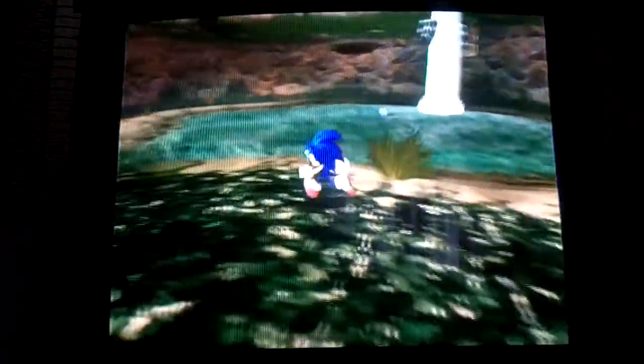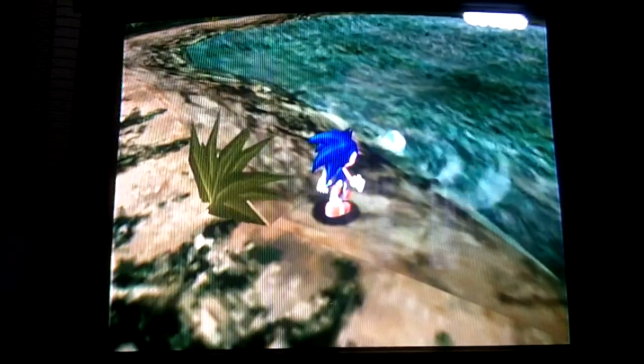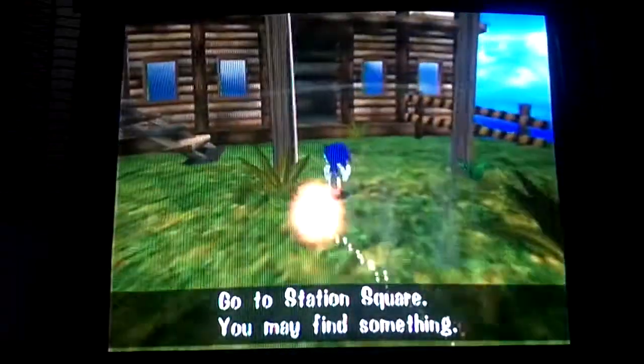Each of the Adventure Fields also has something pretty clever. See over there? That is actually an egg — a silver egg for the Chao Garden. You wait for it to float over to you, grab it, take it to the Chao Garden, and you can hatch it into a silver Chao. Each one of the Adventure Fields has one of these kind of eggs hidden. That's the Silver Egg from Mystic Ruins. Go to Station Square — you may find something. You may be wondering about this other area; this means absolutely nothing right now. Jump in if you want to die, but that will come into play later.